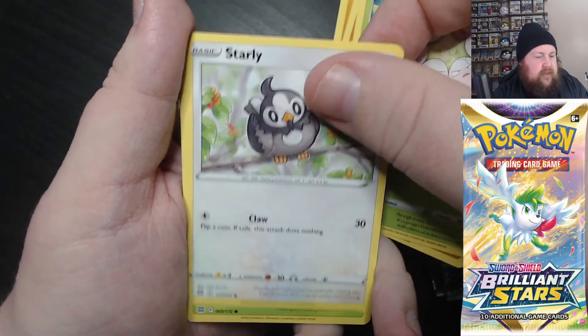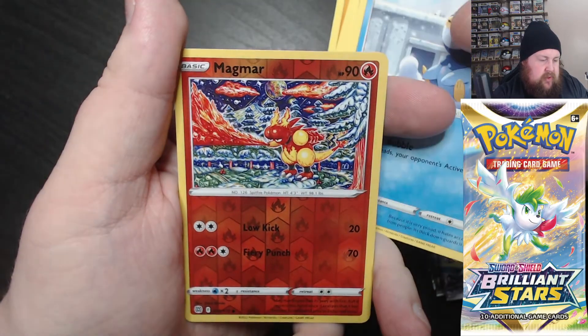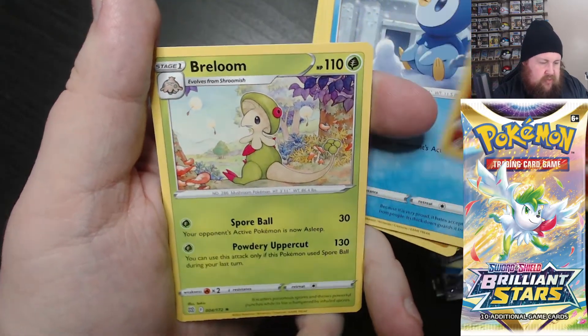Some really nice ones here: Starly, Shroomish, Hippopotas, a reverse Magmar, and a Breloom.